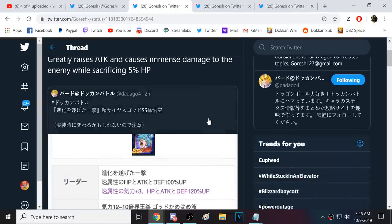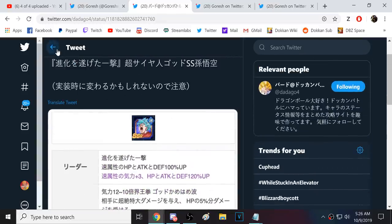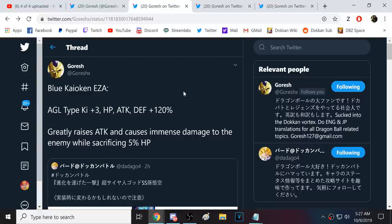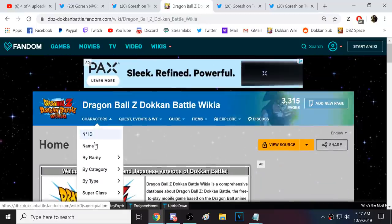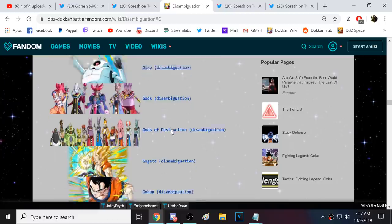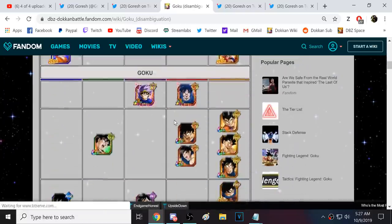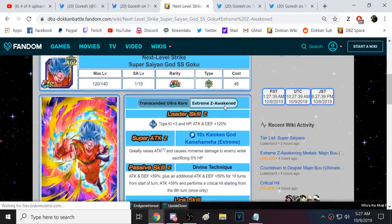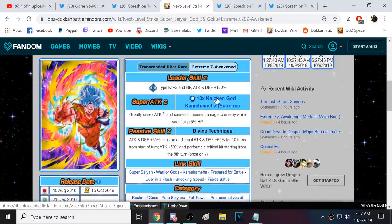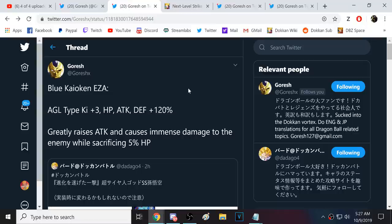Next we have Kaioken Blue Goku. We've been waiting for him to finally get his EZA. His leader skill is AGL Type Key 3 and 120% of stats - that's what all the 100% leaders have gotten, so we expected that. He greatly raises attack on super attack and does immense damage to the enemy while sacrificing 5% HP. Wait - he greatly stacks his attack? It's not for one turn or anything like that, he just greatly stacks his attack. He does immense damage and sacrifices 5% HP.